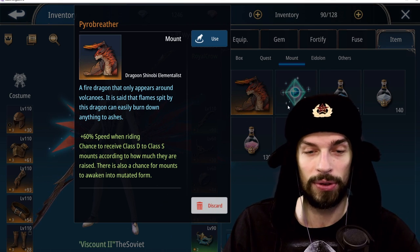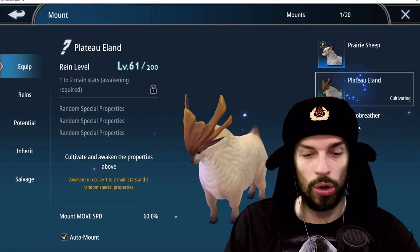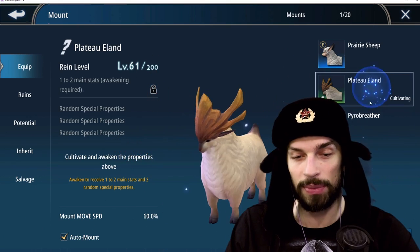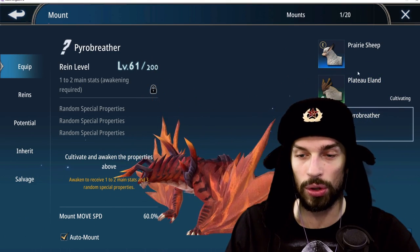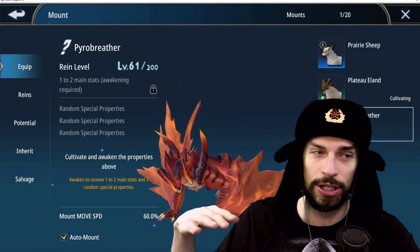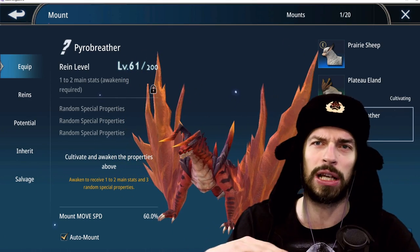Now we have three mounts available. Since all of them have the same 60% speed bonus, it doesn't matter which one we use — they are all the same. They don't fly; even the so-called flying mounts just hover on top of the ground.